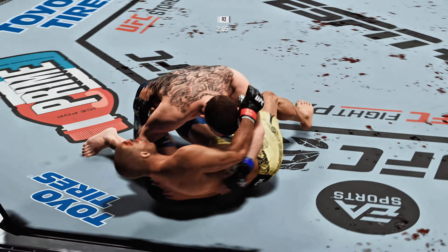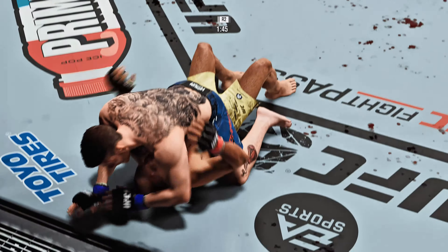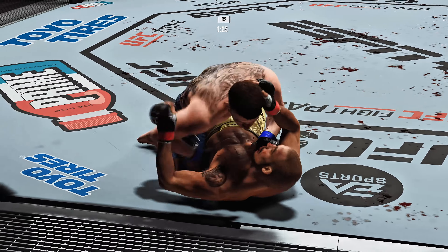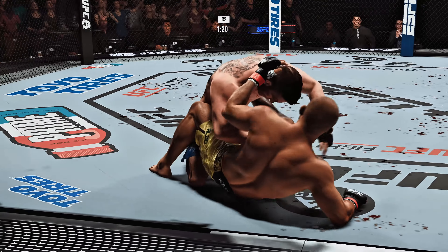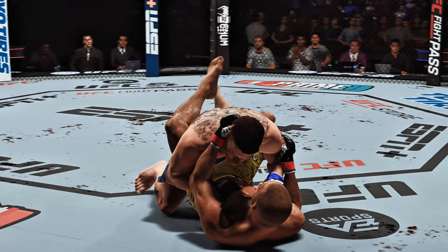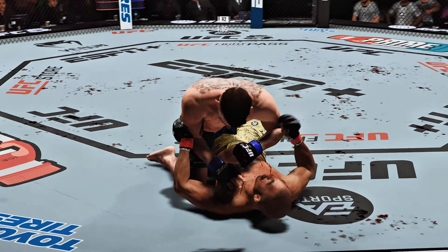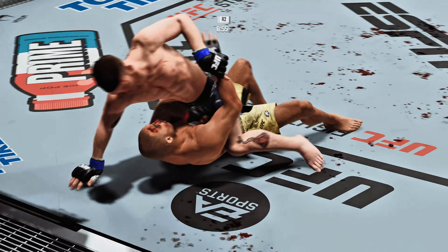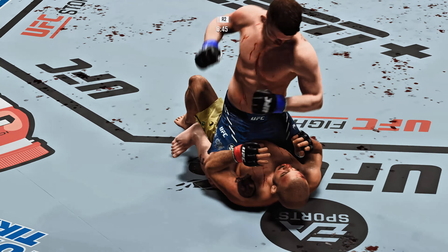Swing and a miss by Sanhagen. Big shot lands. The blood is flowing now. He has got to figure some things out defensively or his fight's going to end. He's got to move his head. But the problem is he's got the blood to deal with, and he's got a sharp striker in front of him — a lot of things to deal with if he wants to win this fight. Right now the focus needs to be on head movement so he's not getting hit in that cut. Hook shot blocked there by Aldo. Sanhagen's blocking pretty well now — an adjustment made to protect that already significantly damaged nose.